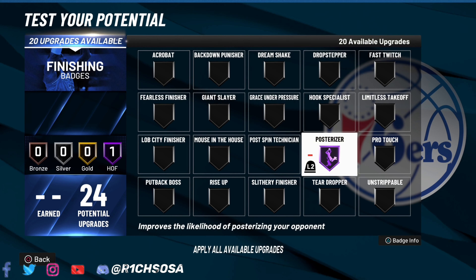Now let's get into the badge count. For finishing, you have to put on posterizer on Hall of Fame — the most important badge to get those contact dunks. Limitless takeoff is going to be the best paired up with posterizer. Slithery finisher is another badge paired with posterizer. Don't forget rise up with that 99 standing dunk. Fast twitch is going to be very important. For the last four, you could go with back down punisher — really going to make this build better, especially with that post scoring takeover. You could also go with mouse in the house or fearless finisher based on your preference.